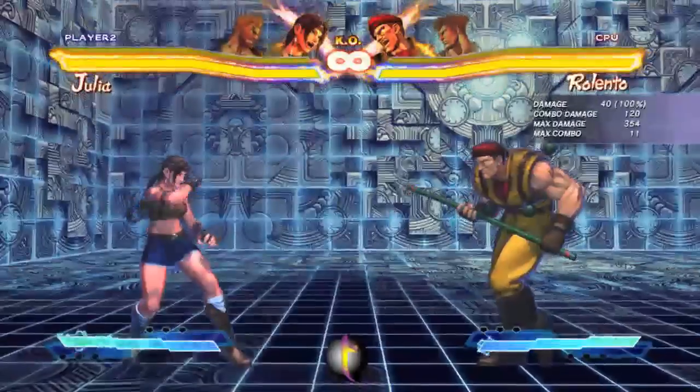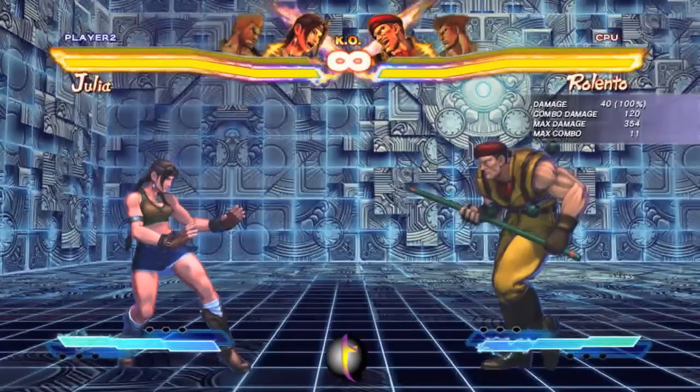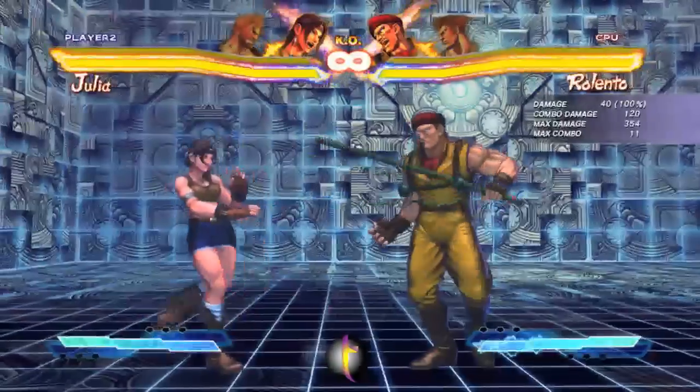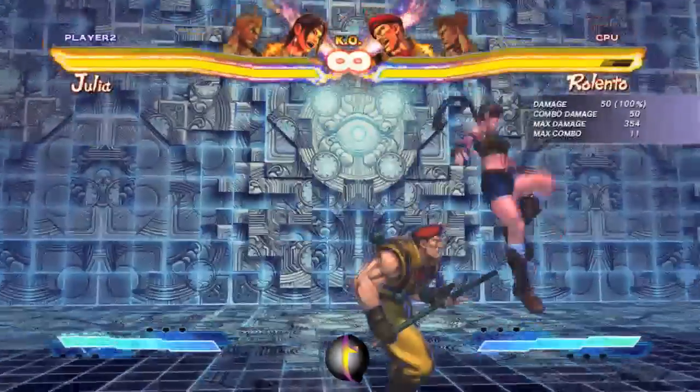So command normals. Julia, being a Tekken character, has like 50,000 command normals, so I guess we'll just run over them. We're gonna go over them a little bit now. I already talked about this double light punch thing and yeah, that's a command normal.